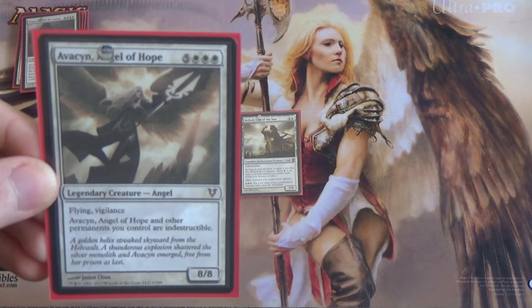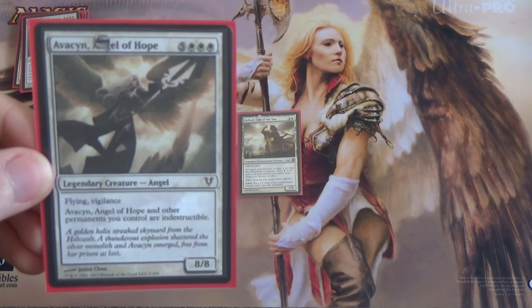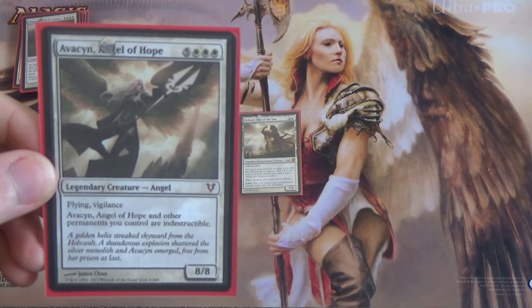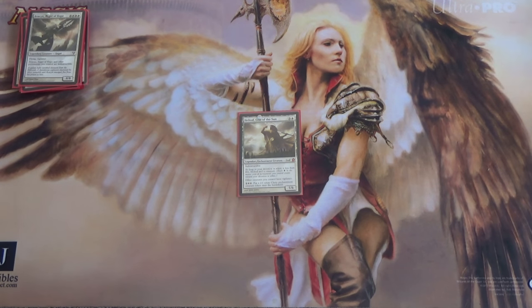Our fair lady Avacyn, Angel of Hope — flying and vigilance, and most importantly, all of our permanents are indestructible. Which will be huge in this deck. We're mono white, so you can imagine where that's going.